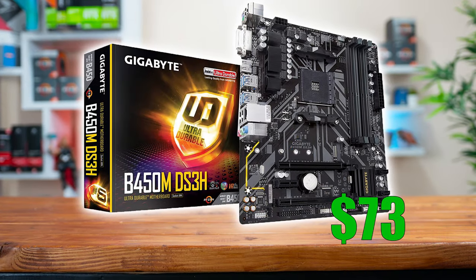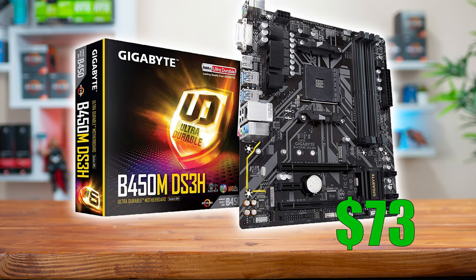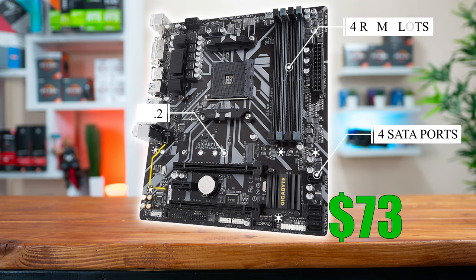Next up we get to the motherboard and I decided on the Gigabyte B450M DS3H, which is not packing any bells and whistles whatsoever, but it does have 4 SATA ports, an M.2 slot, and even 4 slots for future RAM expansion. This motherboard is frequently chosen in my budget build guides because it's the cheapest AM4 motherboard with 4 RAM slots for future expansion, and it's also a B450 meaning that you could potentially overclock our CPU, which is definitely good for a power build.